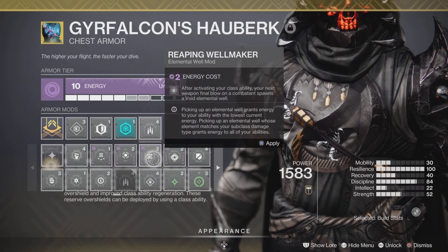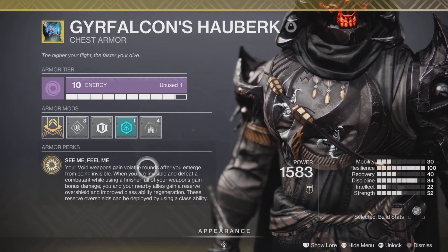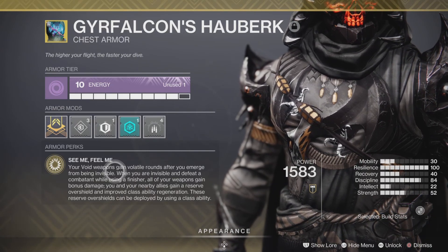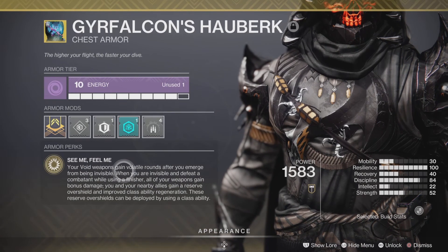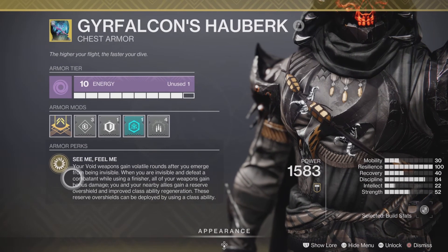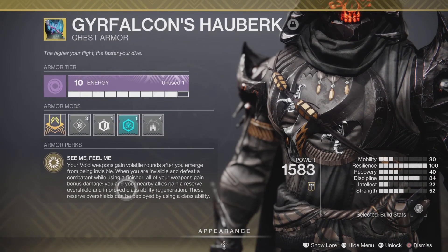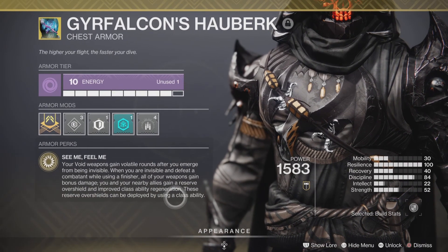Now, the Gyrfalcon's Hauberk exotic perk: your Void Weapons gain Volatile Rounds after you emerge from Invisibility — being able to make everything explode all the time is incredibly strong. But it goes even deeper: when you are invisible and you defeat a combatant using a finisher, you gain bonus damage, and you and nearby allies gain a Reserve Overshield plus improved Class Ability Regeneration. These Reserve Overshields can be deployed by using your Class Ability.